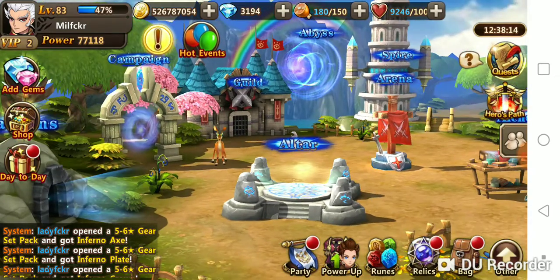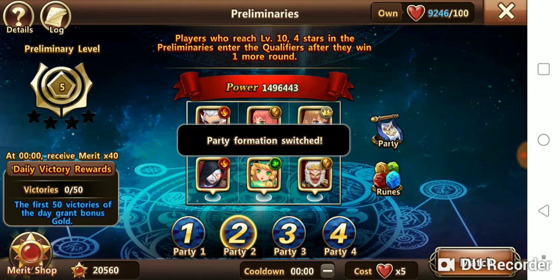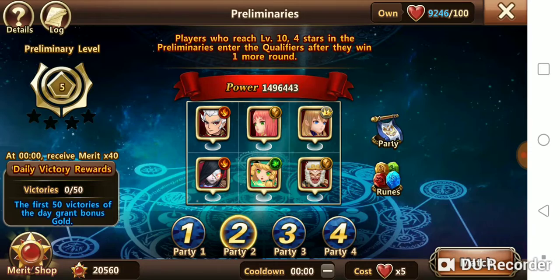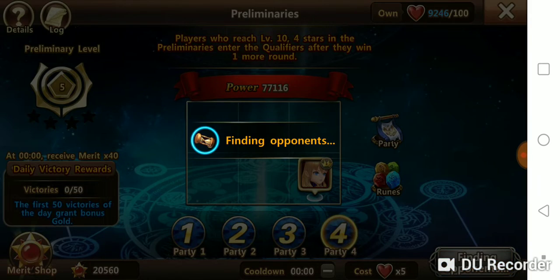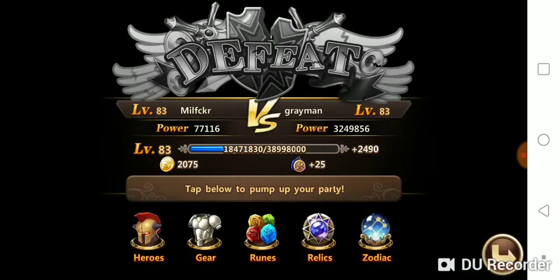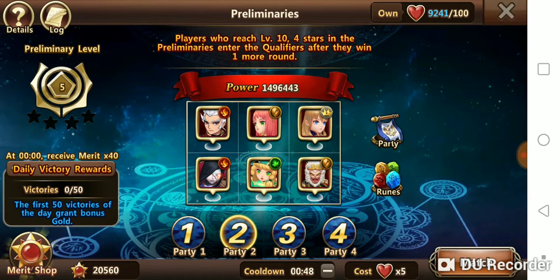When you go to knockout to power down, you'll go over to your power-down team, go to match, and fight. You'll lose. Then click back over to your powered-up team before you exit out of the knockout screen, and your powered-up team will be good to go.